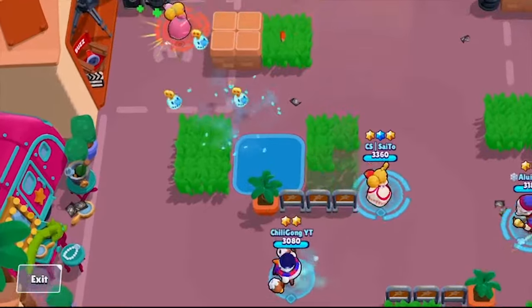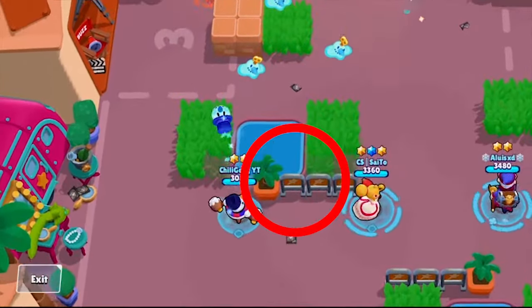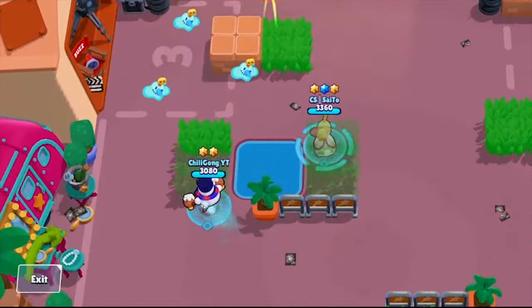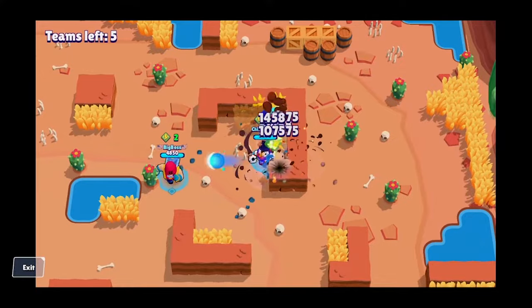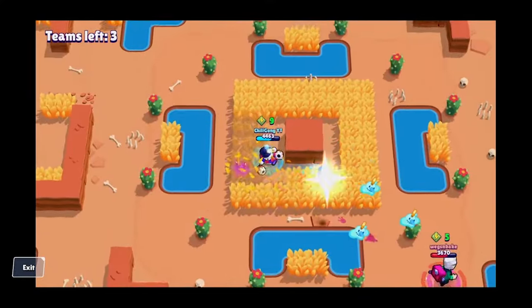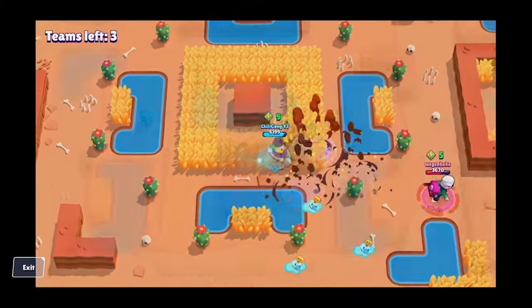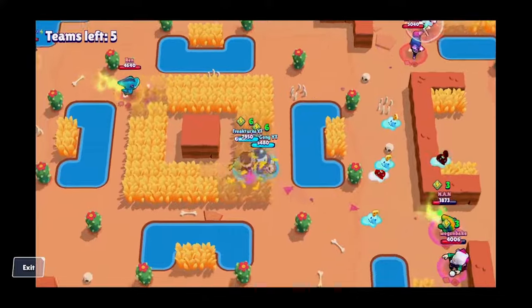Also like most throwers, you want to try and use walls as cover where you can, since you can attack over them but enemies have a harder time accessing you. Important to note is that Tick's attack spreads out the farther you aim, and clusters closer together the closer you aim to yourself. From a distance, it is possible to cover huge sections of a map, which is what makes Tick so annoying to play against.